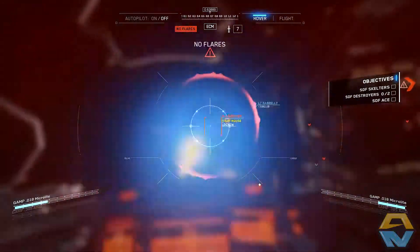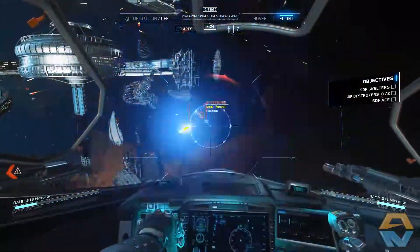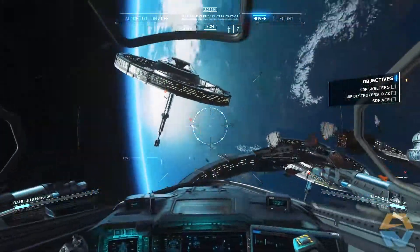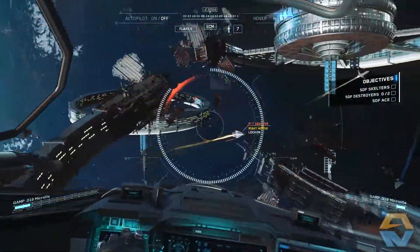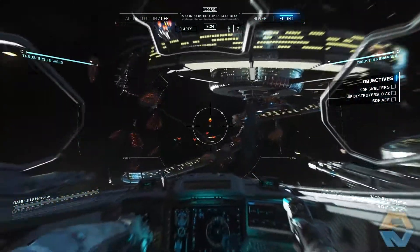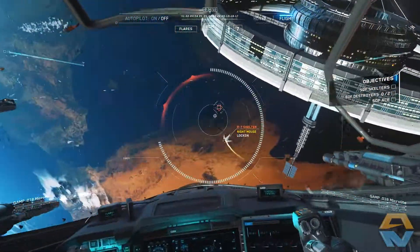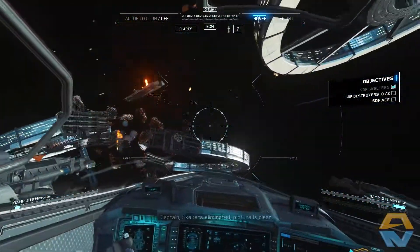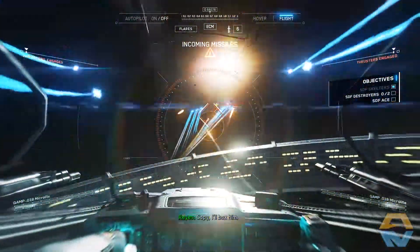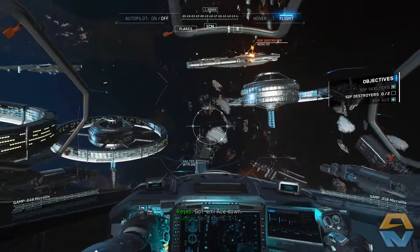Flares out. Pull out. Nice, down. I'm on it, don't you worry. Flares out. I see you there. Nice. Going in for the ace. Nice — ace is down, Lieutenant Carl Drown. He's down. Now we've got the destroyers to take care of.